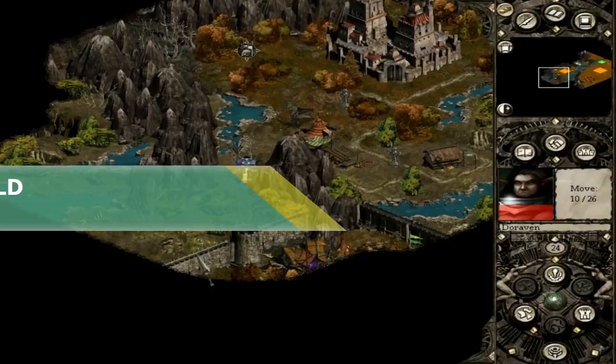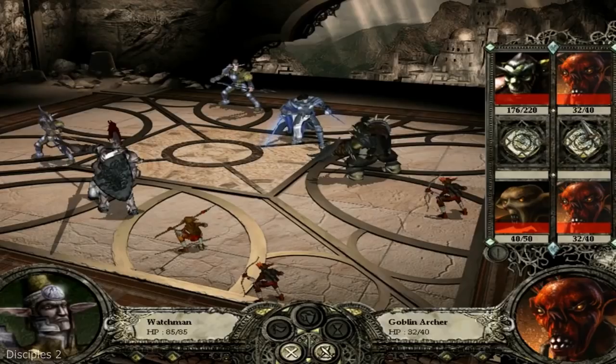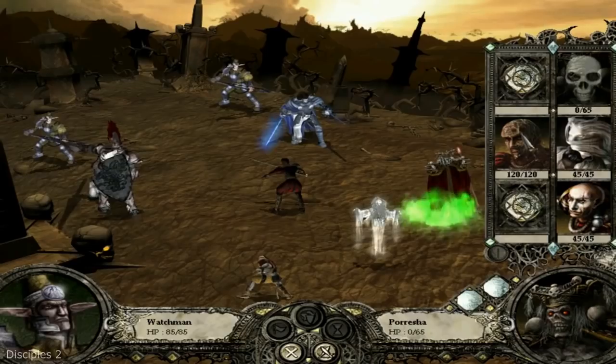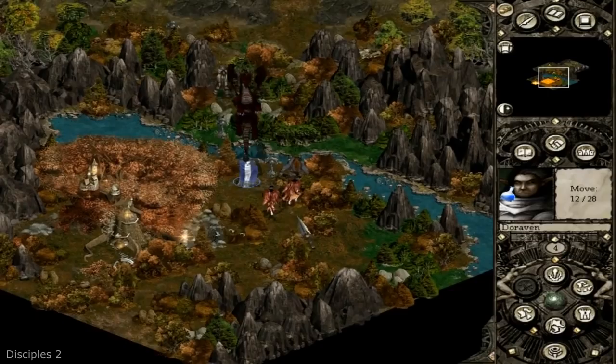Disciples 2 Gold. Set in a magical realm of the sacred lands, four races — the Empire, the Mountain Clans, the Legions of the Damned, and the Undead Hordes — battle for the destiny of their gods. Here you will find all the campaigns and hundreds of hours of gameplay in one adventure package. You can buy it on GOG.com for about 8 euros — that is an equivalent to about 27 kilograms of carrots in my city of Vilnius, or one cheap vodka bottle. Although we all can survive without carrots, I'm not so sure about vodka, so choose wisely.